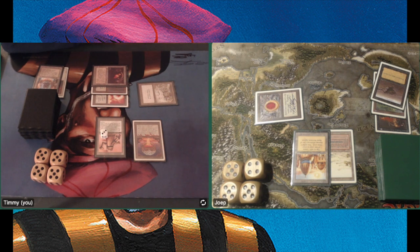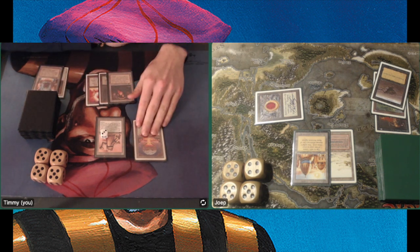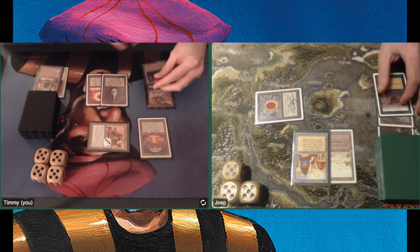I'm tapping down his Ruby in his upkeep so he cannot use it for mana. He doesn't find the land — just passing turn. So I'm attacking for 4, dropping him to 15.